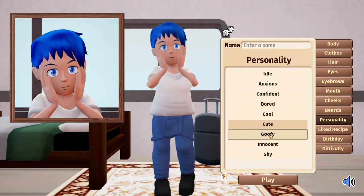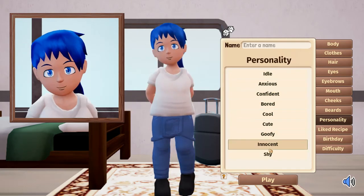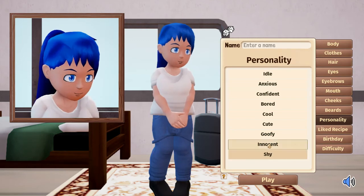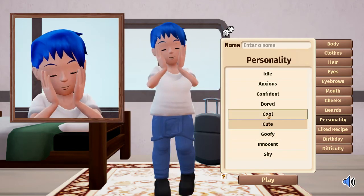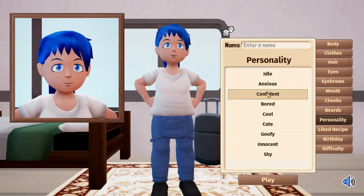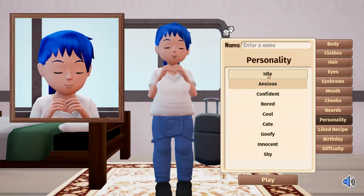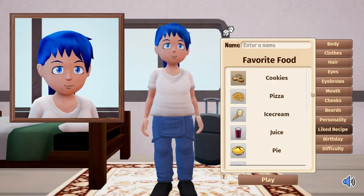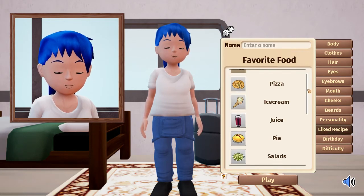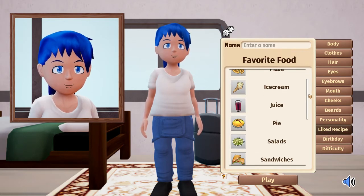Then there's your personality — a little different stance that your character uses when just standing still doing nothing. Goofy is just too much. I don't like anxious either, it's a bit crazy. Idle confident and shy are probably my three favorites, but we're going to go for just normal idle.